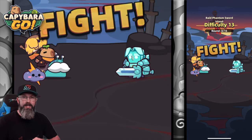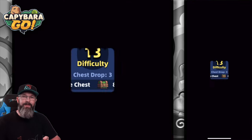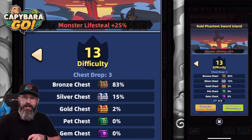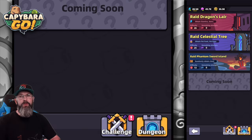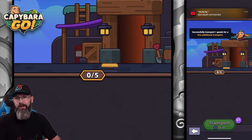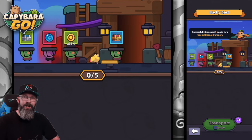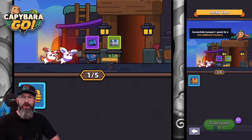I'm only on difficulty 13 and we still don't even have a chance of getting the pet chests there, but I'm going to keep grinding it. In the mining section, you occasionally see the lucky cart go through and there's a chance you can get chests from it, but as we know that lucky cart can be pretty rude to you on what you get.